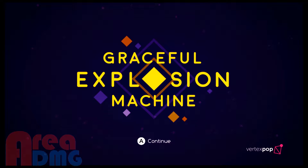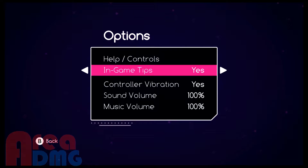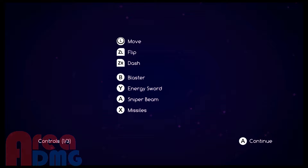From what I know, Vertex Pop told me this is a shooter. Let's see the options: in-game tips, controller vibration, music, sound, help controls. L moves, B is a blaster, Y is an energy sword, A is a sniper beam, X is missiles — flip and dash.